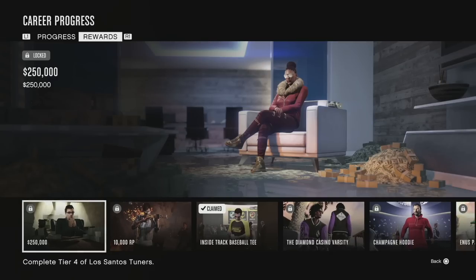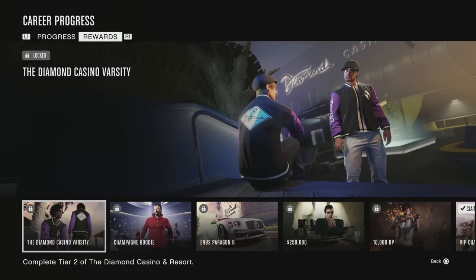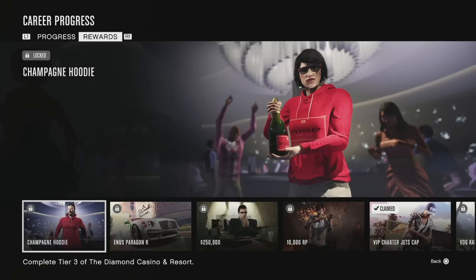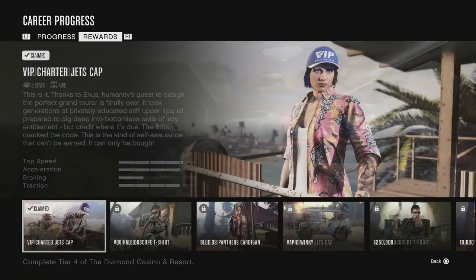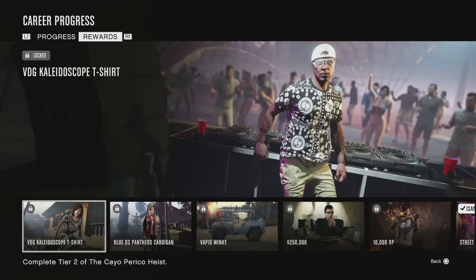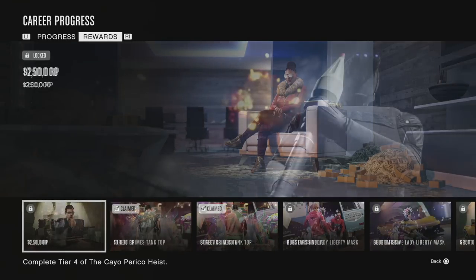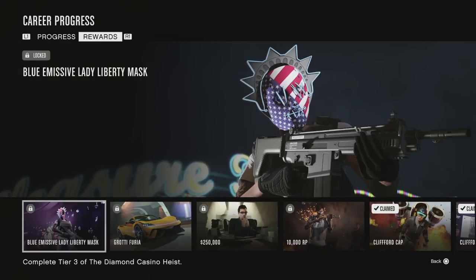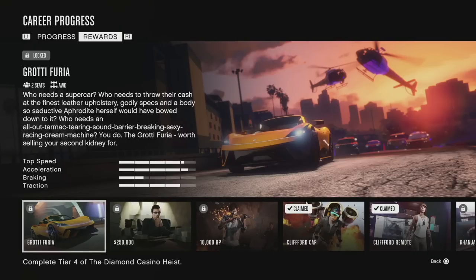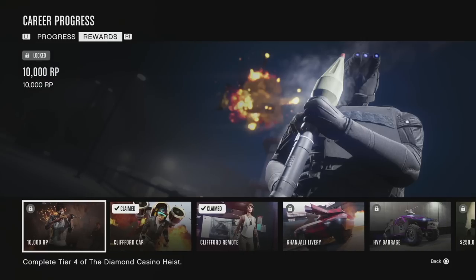For the Diamond Casino and Resort you get the Inside Track baseball tee, the Diamond Casino Varsity jacket, the champagne hoodie, and the Anuss Paragon R for free, plus $250,000 and 10,000 RP. For the Cayo Perico Heist you get the VIP Charter Jets cap, the VDG Kaleidoscope t-shirt, the blue DS Panthers cardigan, and the Vapid Winky for free, plus $250,000 and 10,000 RP. For the Diamond Casino Heist you get the Street Crimes tank top, the Bugstar's hoodie, the blue emissive Lady Liberty mask, and another free supercar — the Grotti Furia.